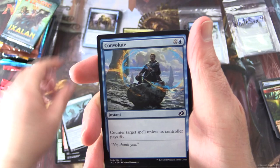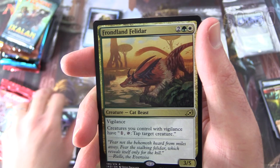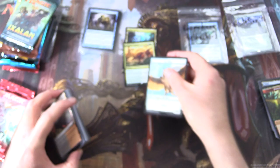Thwart the Enemy, Batagia Tiger, Heightened Reflexes, Sleepdart, Convolute, Proud Wildbonder — nothing so touching as a Pokémon and its trainer. Boneyard Lurker, Zagoth Mamba — hideous. And rare is Frondland Felidar: creature Cat Beast with Vigilance, 3/5 for four. Creatures you control with Vigilance can pay one to tap target creature. Also a Bloodfell Caves and a Catbird token.